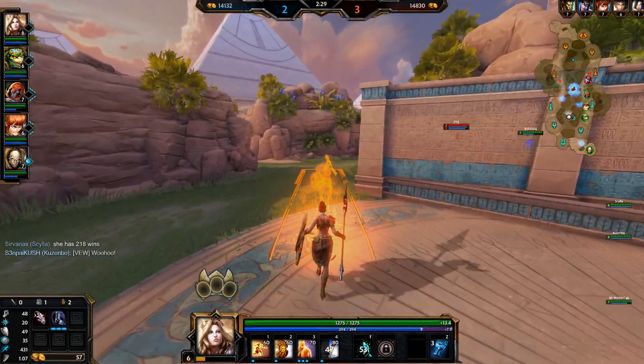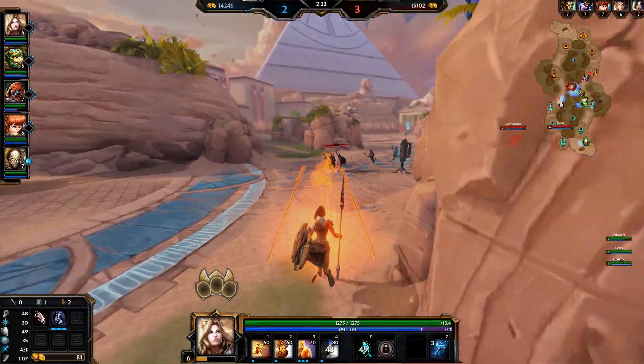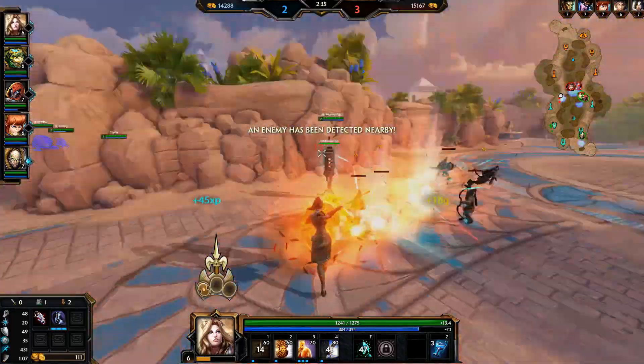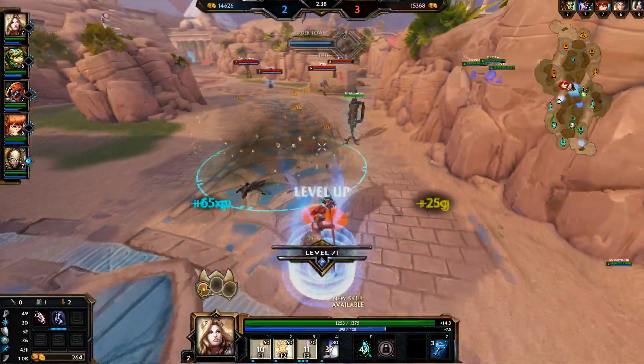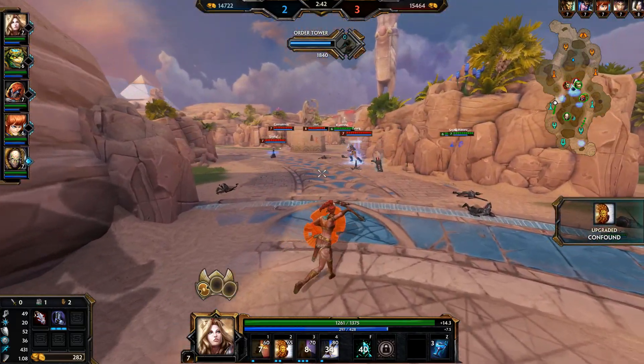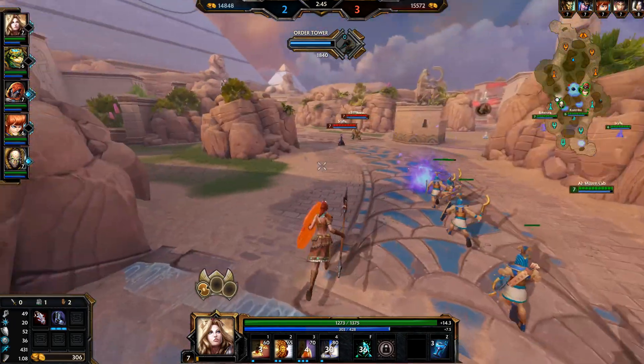We're probably just going to have to farm up a little bit and clear the waves as best we can. Our team can do pretty well if we get some items online, but from behind we're not the best with Bakasura, so we'll see what we can do with Bakasura and Amuzenkab.